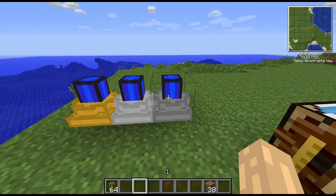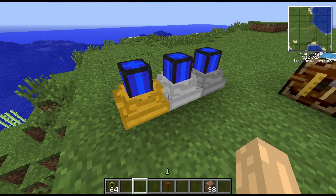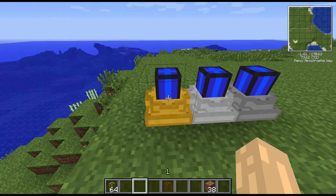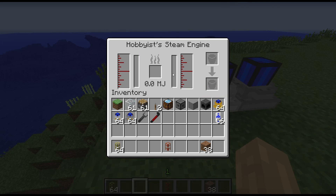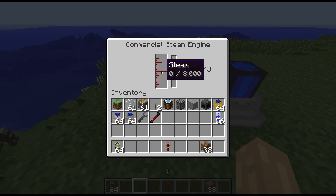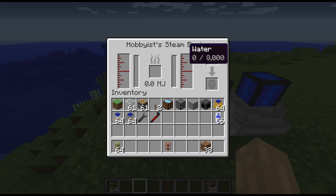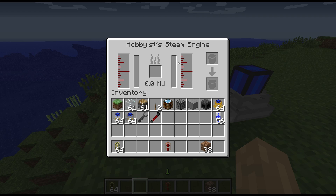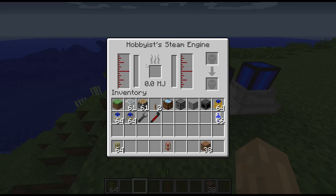Some of these engine outputs can be quite high. Each one has a slightly different set of requirements. The hobbyist engine on the left will take its own water and you can put your own fuel in there as well — it's basically got an internal boiler. These other two don't have an internal boiler; all they have is reservoirs for the steam. The maximum output using the internal boiler for the hobbyist steam engine is 1.6 Minecraft Joules a tick.